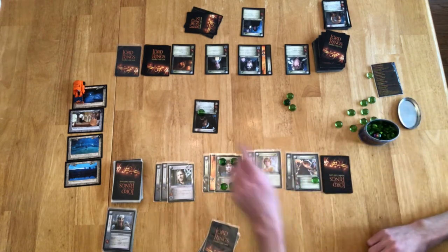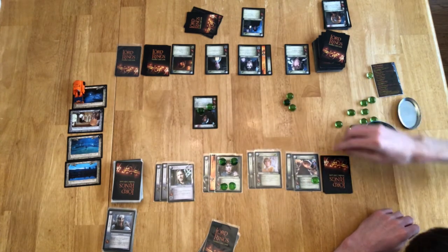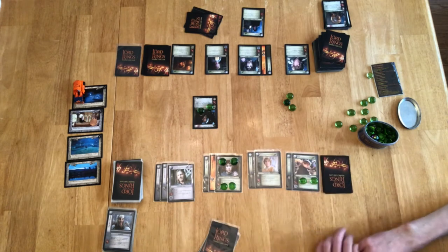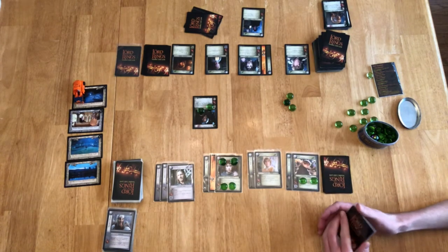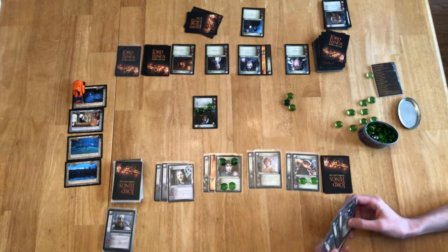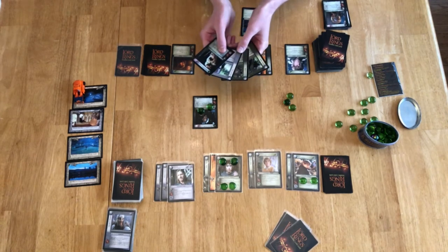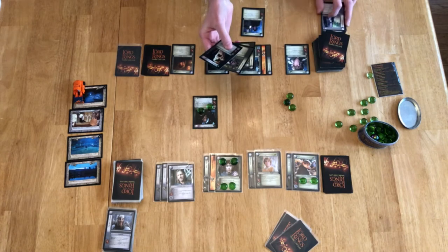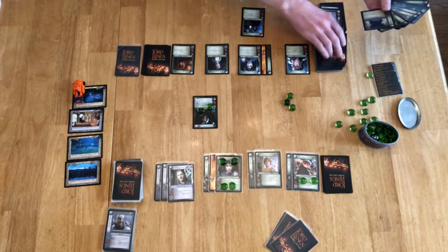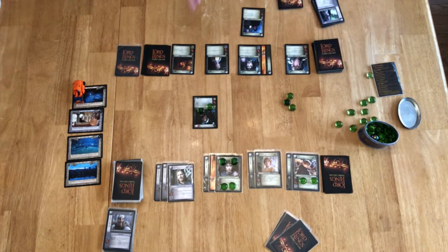Regroup actions — nothing in here, nothing in there, no Orcs to exert. This Fellowship player has moved on both Sites and the Regroup phase is done. Both players get to reconcile now. I'm going to get rid of the Hobbit Sword and draw six. On the Shadow side — I look at my hand and throw away my third Dagger Strike, then draw up to eight. There are some Hobbit Swords in the new draw. The Fellowship player, after the Shadow player reconciles, says yes, let's charge forward — here comes Site 5.